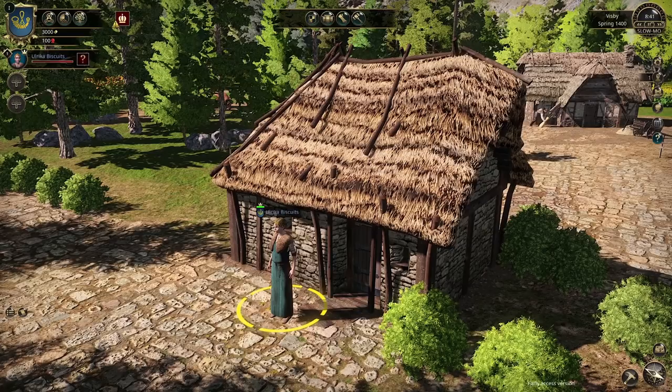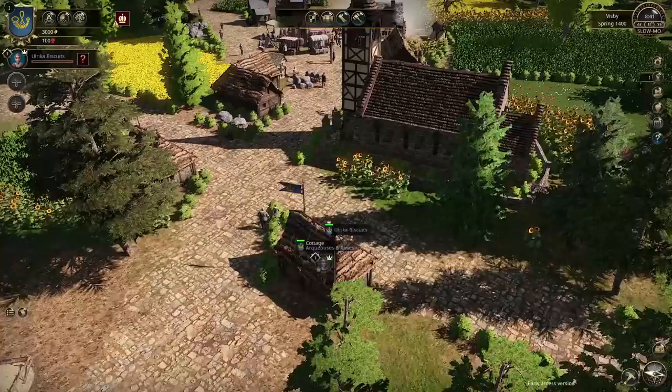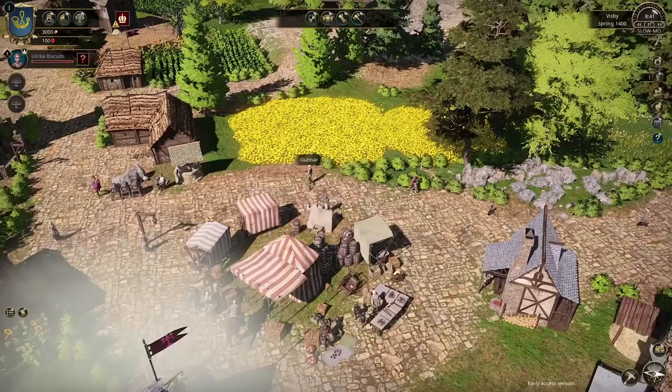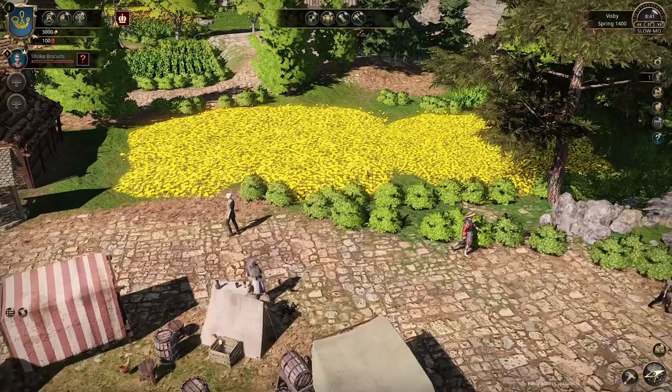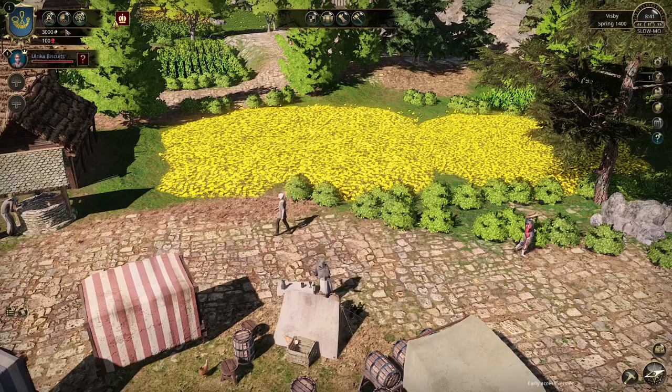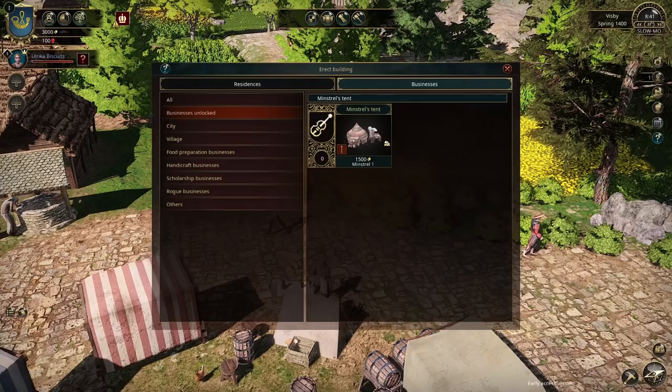Now we're in slow-mo mode. Before we look around, we need to get our business building set up, because all the other dynasties are on the map competing for the best spots. Where's the nearest market? There it is — Pilhagen Market. There's a great big space over here near the market, so if we can get our minstrel's tent set up there, that would be wonderful. We have 3,000 money. Let's get this thing built.